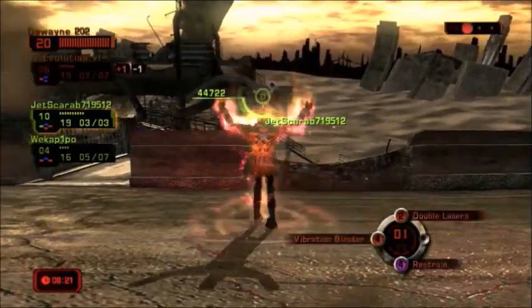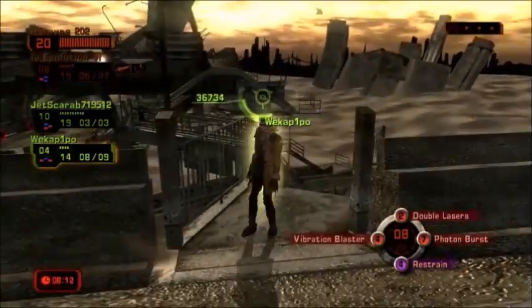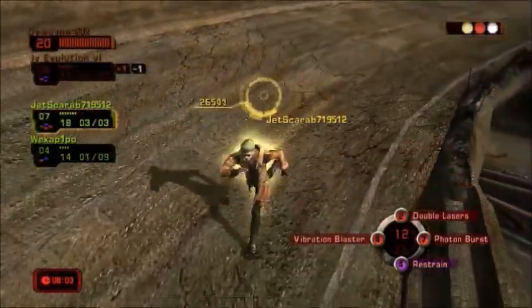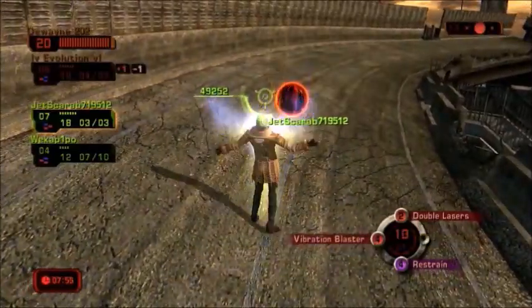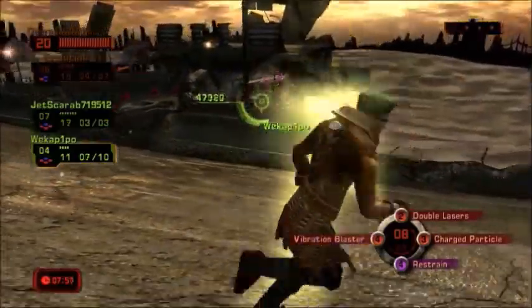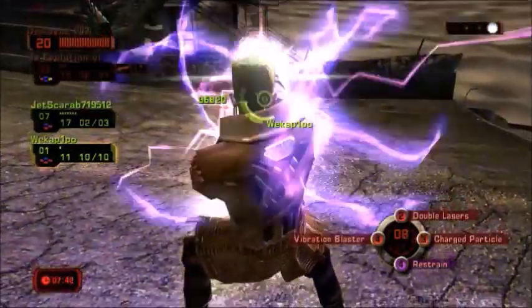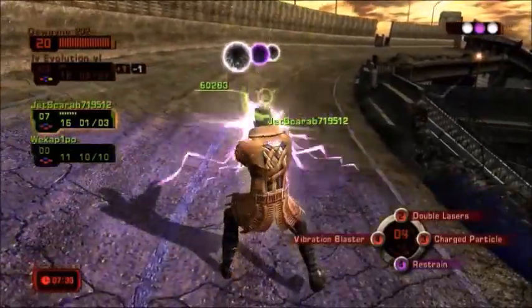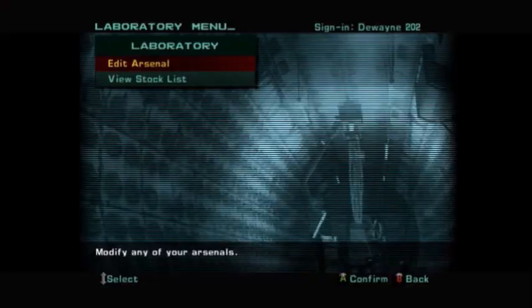Now I'm level 10 — I can pick up Level Boost and I'm level 20. I also have Restraint. This guy's at level 3, the other guy's at level 8. I'm going to use my Vibration Blaster and my Charged Particle to hit this guy because he keeps hiding behind obstacles. You see how it penetrates through obstacles — you can hit him through the ground, through walls — which makes this skill very powerful.